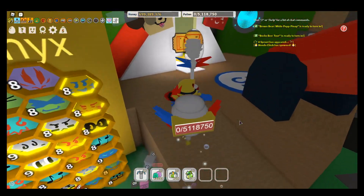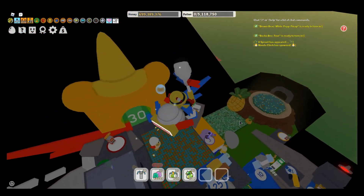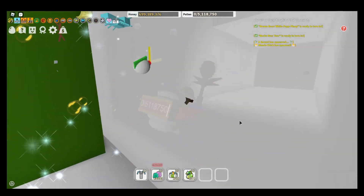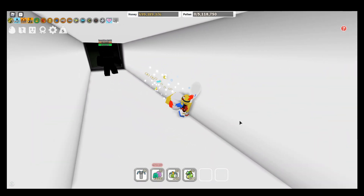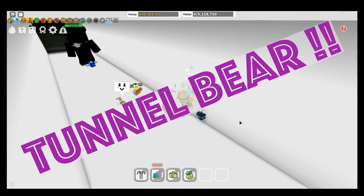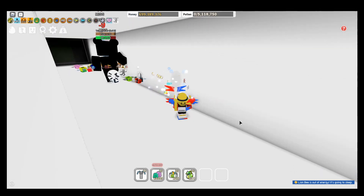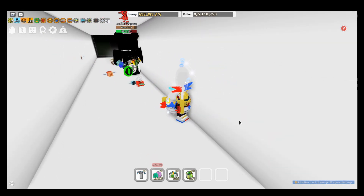Okay so we're gonna go over and kill the Tunnel Bear first. I wonder what I'll get from him to be honest because I haven't got anything rare yet. Okay let's get ready and there he comes. Okay so we need to gather up all these tokens to kill him quicker. I didn't realize it'd do that much.